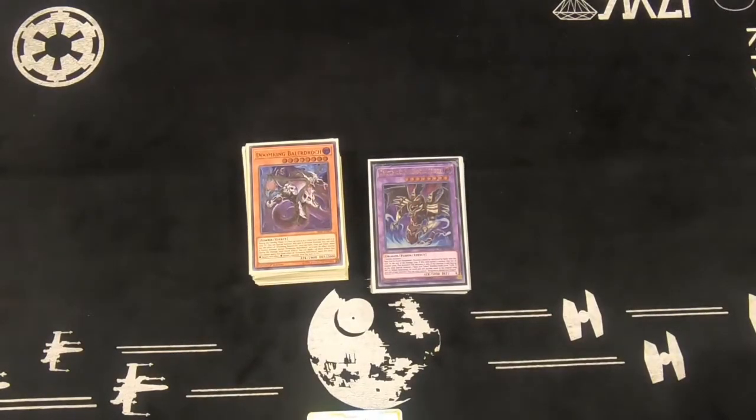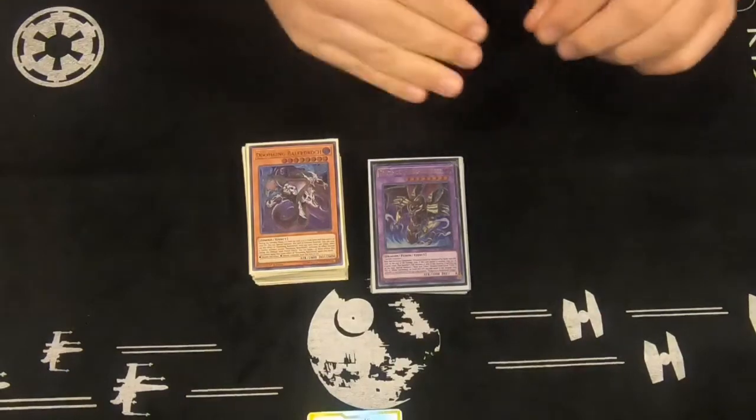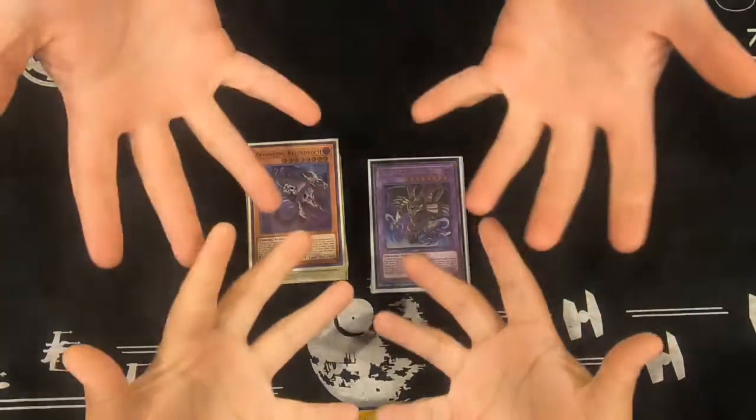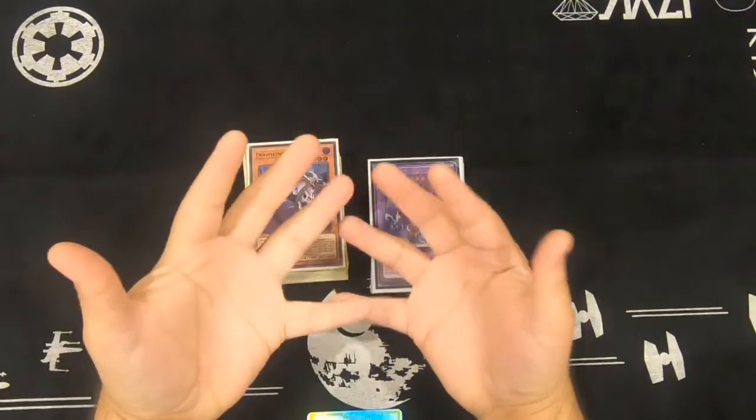Hey guys, Def Gun here — well, not from the movie. It's not Def Gun, it's not Thunder Thighs either. We have a new nickname for him. He refers it now — his name is Baby Hands. Show your Baby Hands. Look at it. The Thunder Thighs Kaiju.